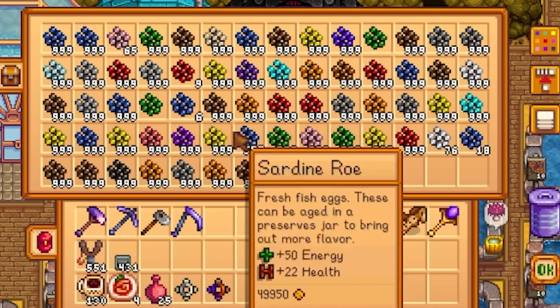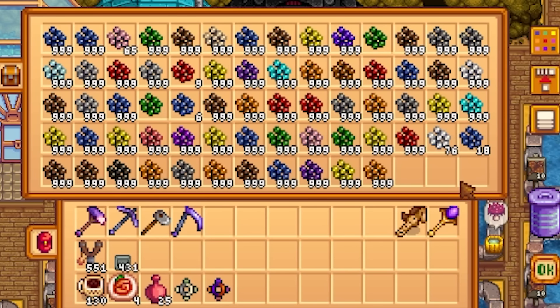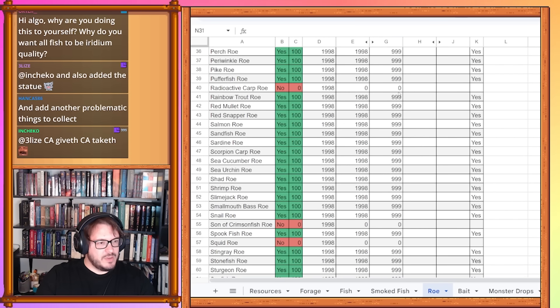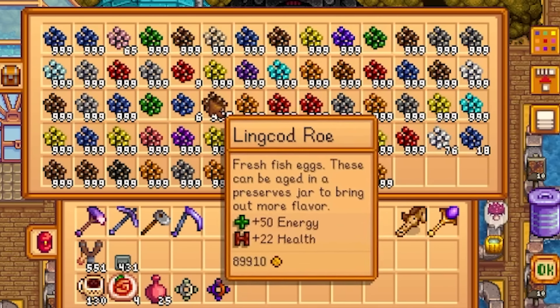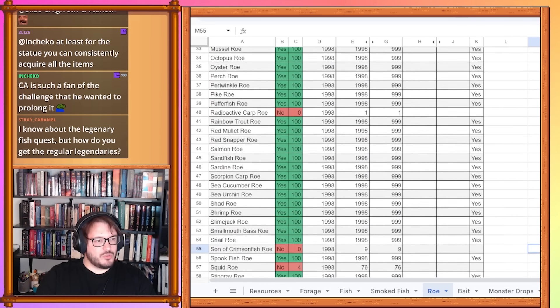Glacierfish Junior roe is six. We've got one Legend 2 roe. Midnight squid is 18. Miss Angler roe is 65 — that's one of the ones we've been working on a little bit. Radioactive carp roe — just the one. Son of crimson fish is nine and squid is 76. That's all the roe we were able to update.